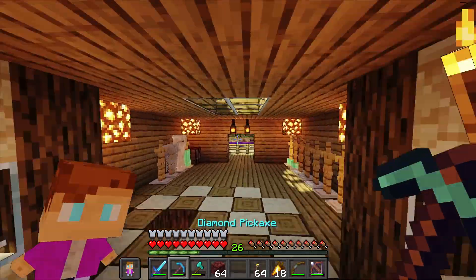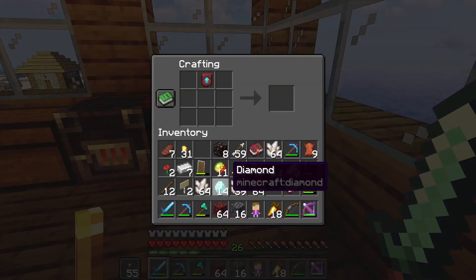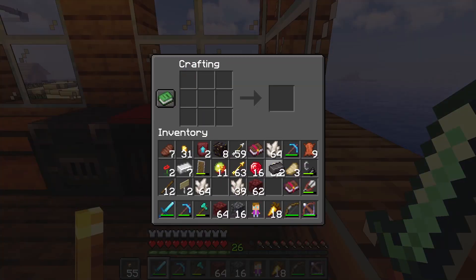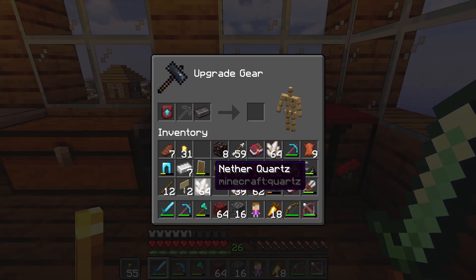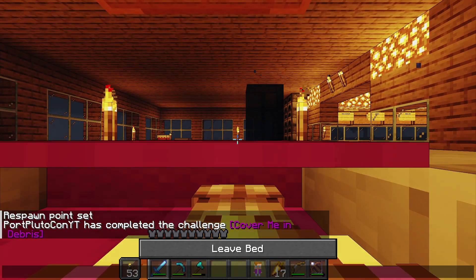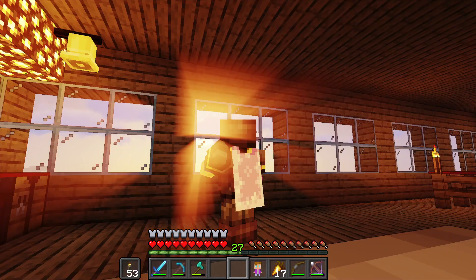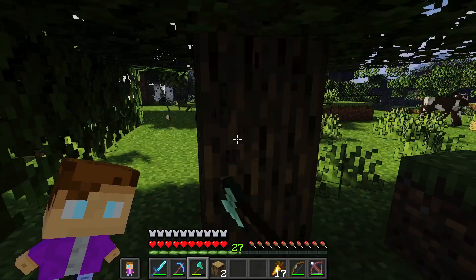I've got to go mining for diamonds and coal, but I can easily duplicate these trims. Now there are two netherite ingots and I can put them on this armor. Now I can go to sleep and look at the sunrise.